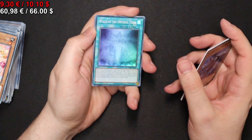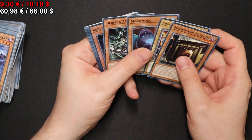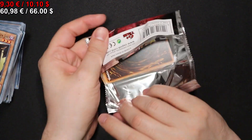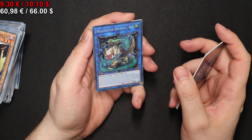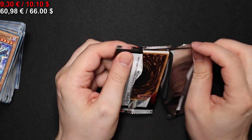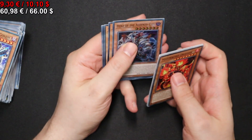In the next one we have a Walls of the Imperial Tomb. And we have another Kyiv Merc of the Gotai. Three packs left to go. Let's see what the last two packs bring. We have a Match Inspector Ortus Nui. Moving on, we have another Hero of the Ashen City. And then we are down to the last pack.